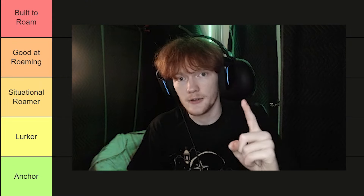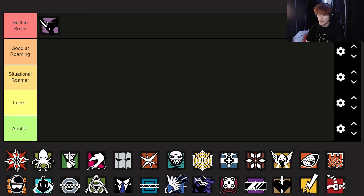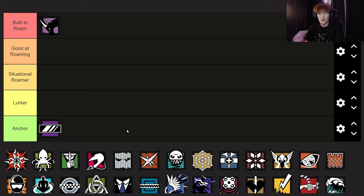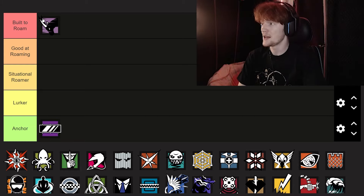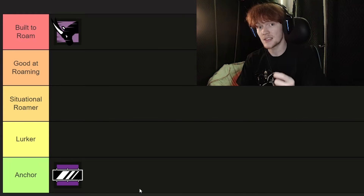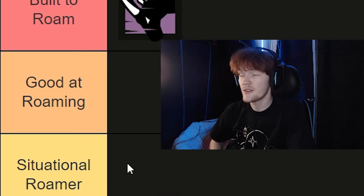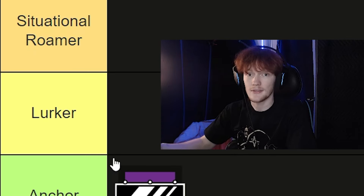Before we get into tier lists, I have one thing to say to you. This is not a normal tier list. If I put Oryx in the built-to-roam category and I put Mira in the anchor category, I am not saying that Oryx is better than Mira. I do not hold that opinion, but I am saying that Oryx is much more built-to-roam than Mira is. Mira is an anchor, so don't think of this as S tier and don't think of this as F tier. Think of it as exactly what it says on the left-hand side.